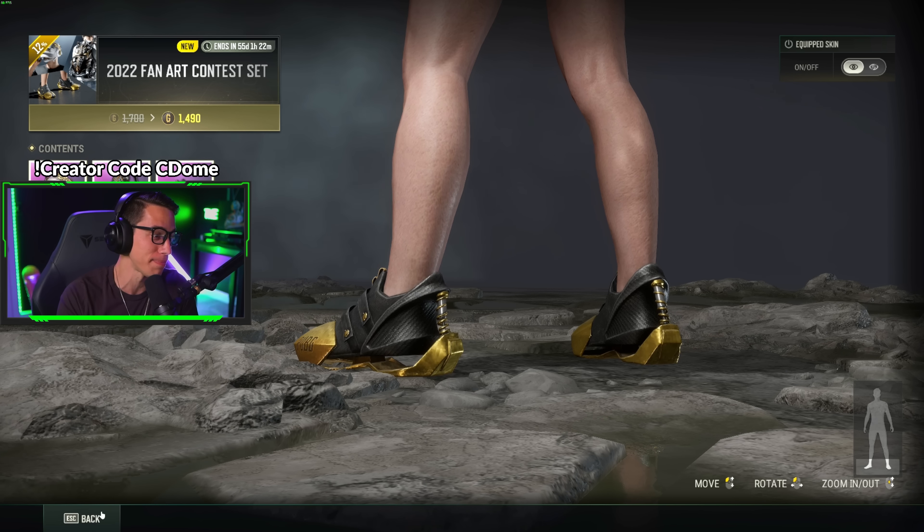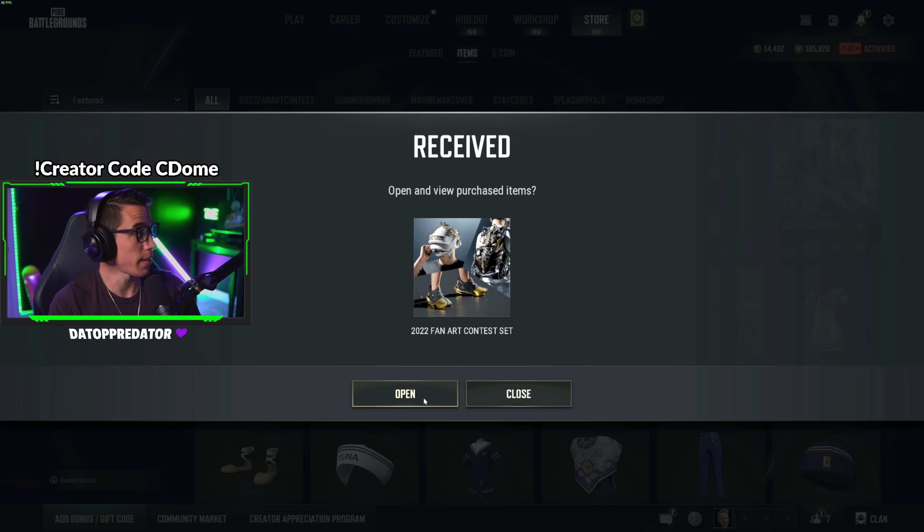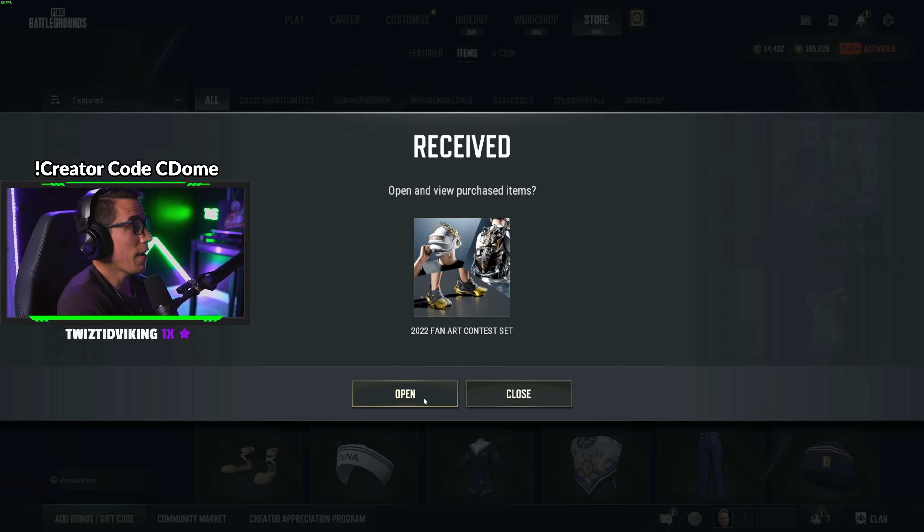You can buy the whole bundle for 1,490 G-coin or buy them individually. Let's go — bundle it. And yes, if you buy stuff under my creator code I get money — creator code 'cdome,' exclamation mark 'creator code' in chat, click that link.